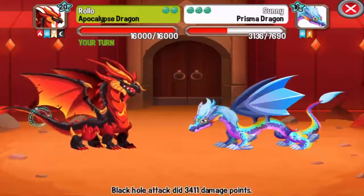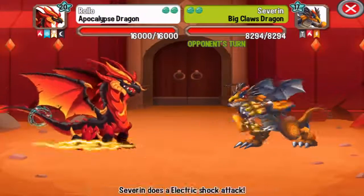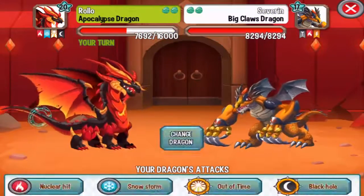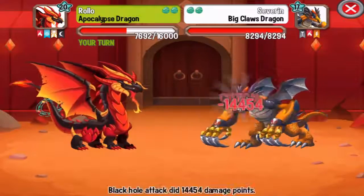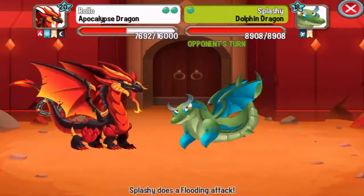Big Claws Dragon is also a metal dragon, so electric and dark attacks work best. Let's use the Black Hole attack — critical hit, of course!